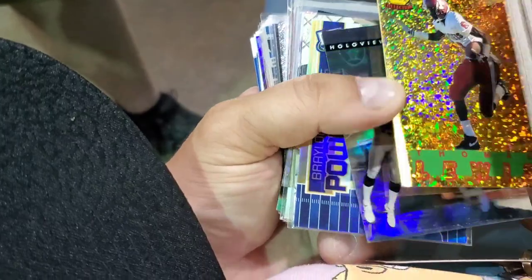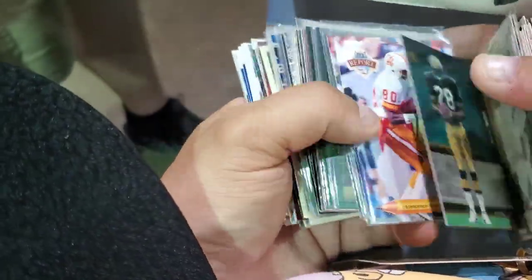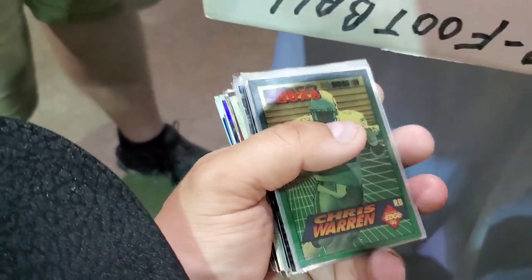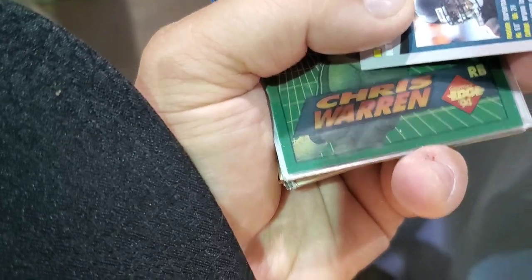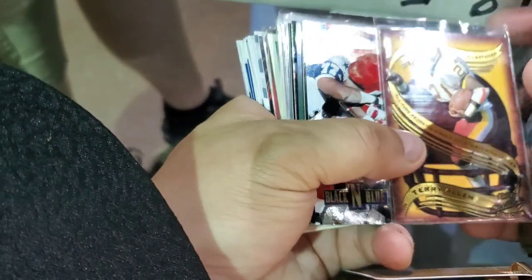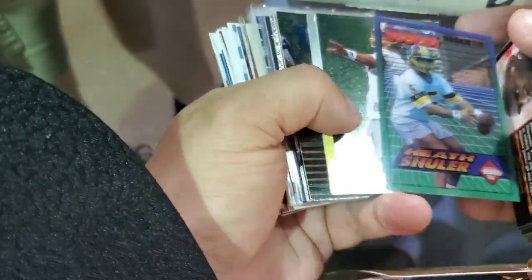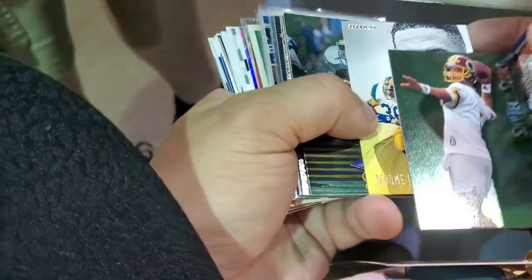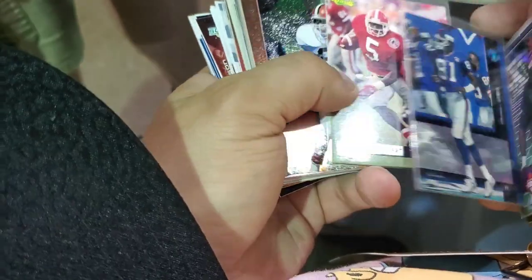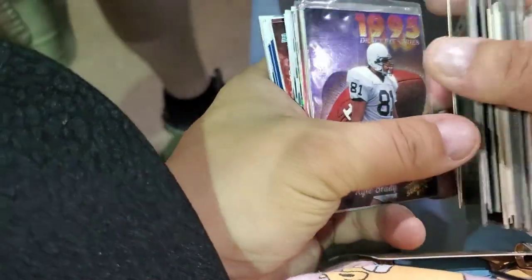I was hoping to find more weird stuff in here, like cereal box cards. And here's a Vick rookie — but wait, is it actually a rookie? Because they did a 2012 reprint. Gotta know what you're shopping for. If you find a Michael Vick rookie in a dime box, that's your alert right there — he's a little better than a dime box.